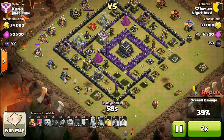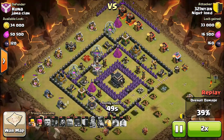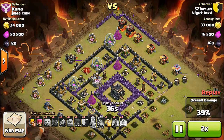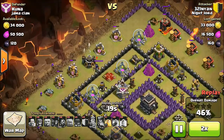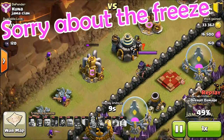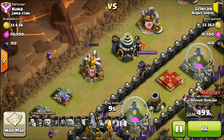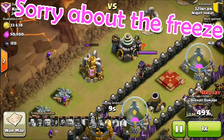We've got one minute left and only 39%. Lucky for me I brought extra archers — 20 archers and one barbarian. This base had a lot of unprotected buildings on the outside, so I sniped all those buildings. With 46 seconds left we're at 46%. With only 10 seconds left: ten, nine, eight, seven, six, five, four, three, two — YES! We got 52% at the end! Such a clutch raid.